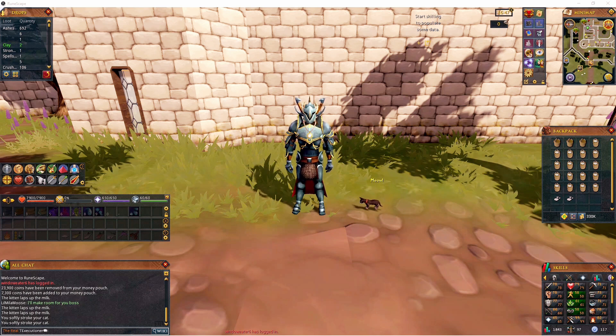Now, someone asked me about if I had a clockwork cat. No, I don't. A clockwork cat is kind of like a separate item, and that can be made from a crafting table inside of a workshop of a player-owned house. Or I guess you could buy it from other players.